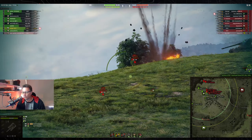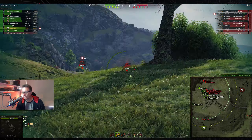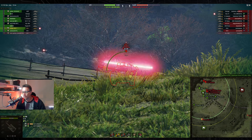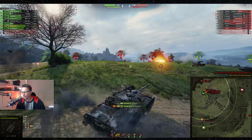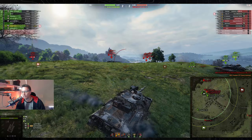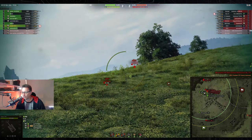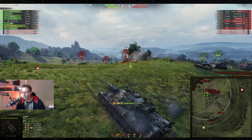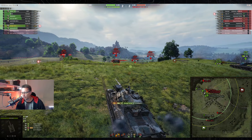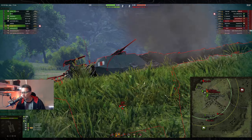1-1 the score. He's just being patient here on the ridgeline of Westfield. Puts one into the side, kills the T57 heavy tank to even the score at 2-2, bringing his damage up to 665. Playing this ridgeline, you want to get the damage out but you don't want to lose too many hit points, especially early on — and that's exactly what LaSai is doing here.